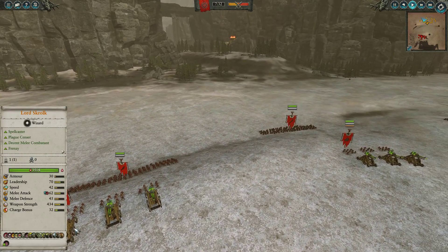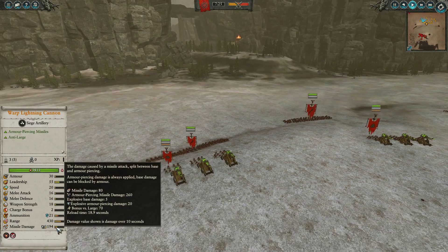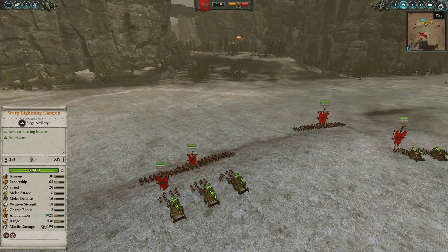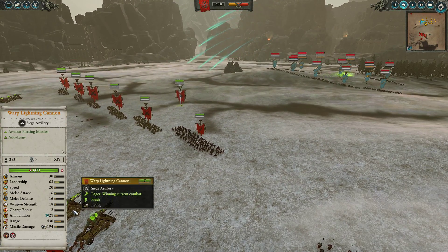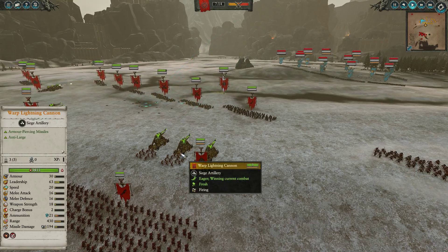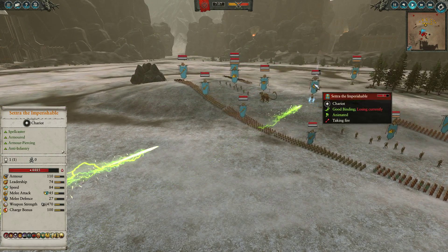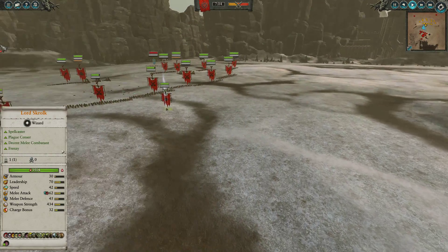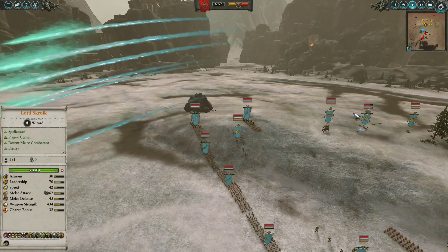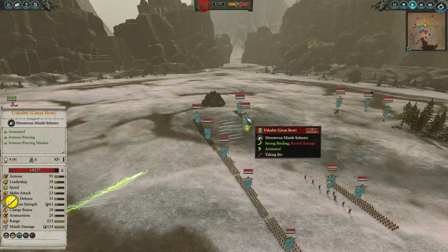Warplightning Cannons, compared to normal Empire Cannons, are more expensive, but they do have a pretty hefty bonus versus large. The base damage is only 340, which against Empire Cannons that hit around 400 is about the same weapon strength against large, but they have a bit more accuracy and shoot a little faster. I think Warplightning Cannons are a tad better versus large targets. You can see I'm focusing down Cetra very heavily, trying to force him back — I don't want Cetra getting into my lines and doing damage to my poor units. It's a crossfire of Warplightning shots pouring in, pressuring him and forcing him back. In the meantime, we shift fire to the Ushabti Greatbows, who will hopefully not endure too long.